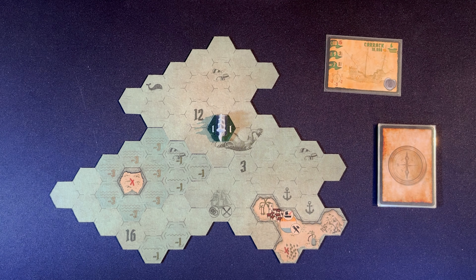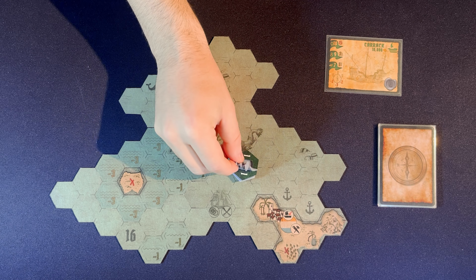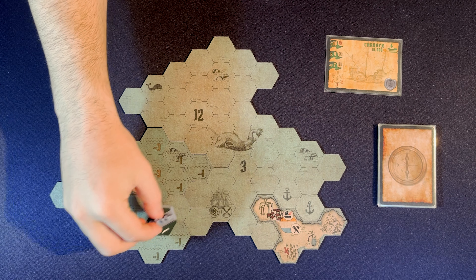A ship can move as many spaces as indicated by its card, plus the improvement it has. In this case, it is 7: 1, 2, 3, 4, 5, 6, and 7.